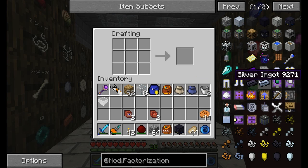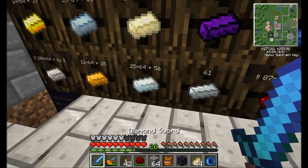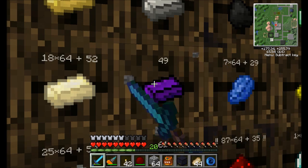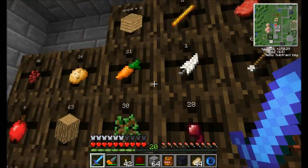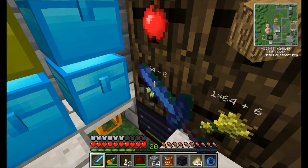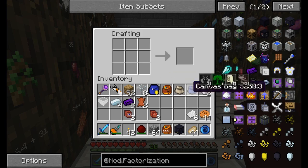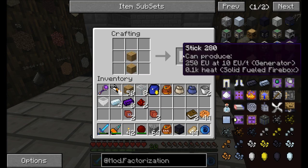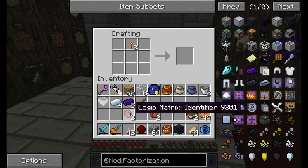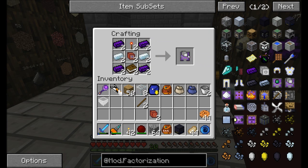So from here we're probably going to want some machine filters. And for that we're going to need a book, some dark iron, and some silver. I can manage that. And a couple redstone. Hooray — machine filters! These guys make routers ridiculously awesome.